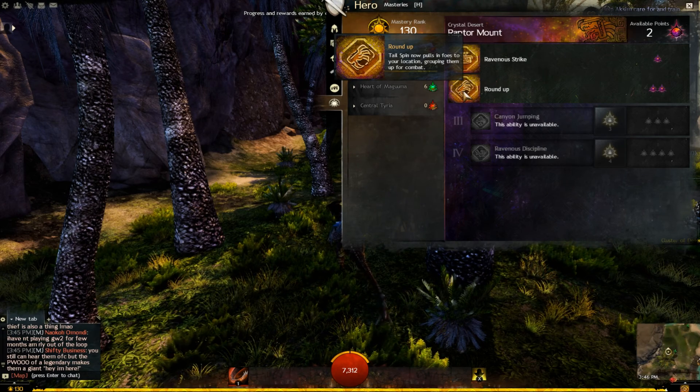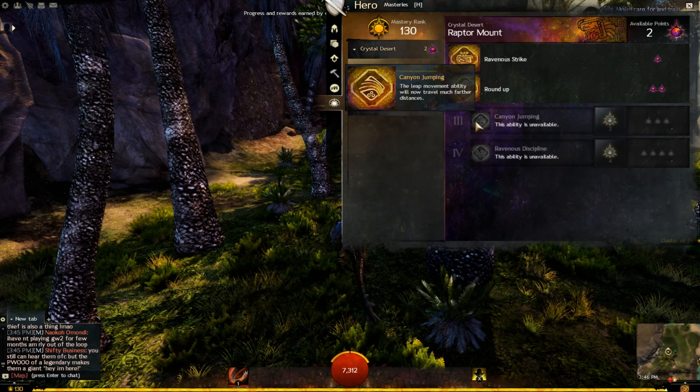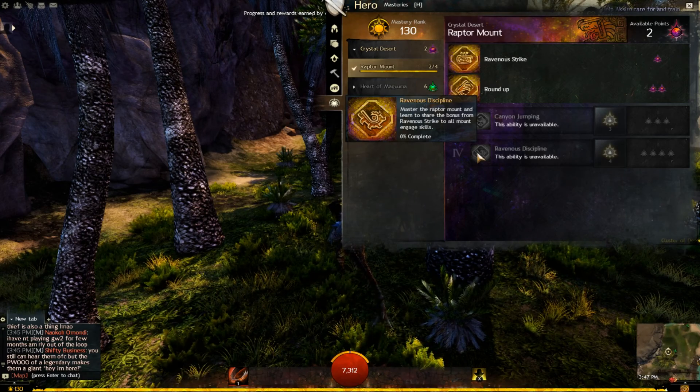Roundup spends two mastery points, allowing Tailspin to pull foes in to your location. Canyon Jump requires three mastery points, giving the Raptor a farther distance with its leap. Finally, Ravenous Discipline spends four mastery points, which gives Ravenous Strike to all mount engagement skills.